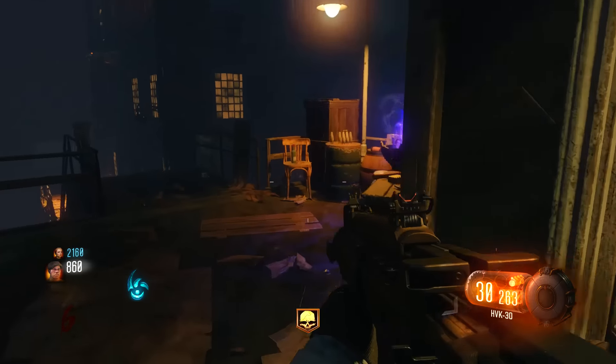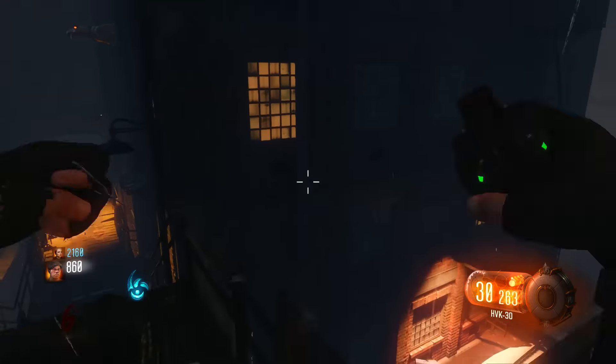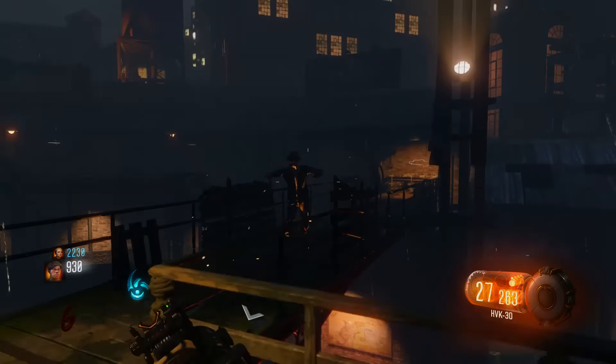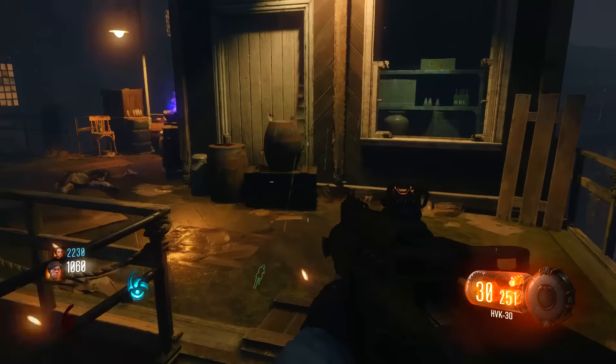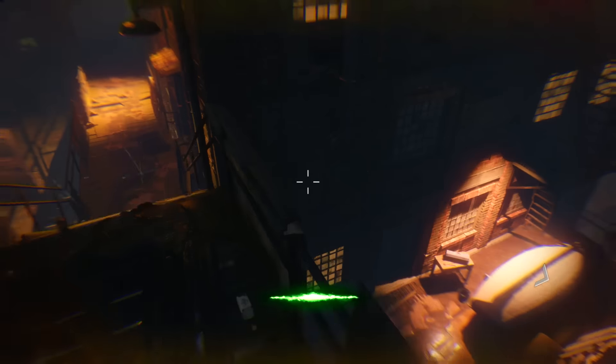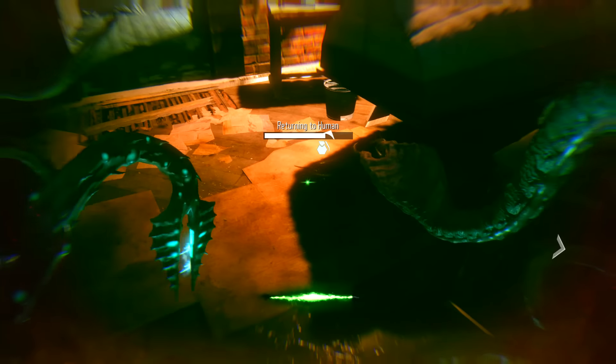To do this, make your way over to the waterfront district and up onto the catwalk. Once you guys get here, the next part is a little tricky to get as the timing on the button presses is a little weird. But what you guys want to do is stand next to the beast chalice. You want to hold the button to enter beast mode.